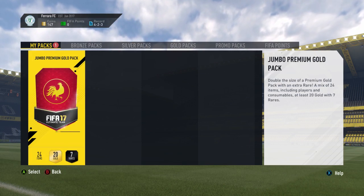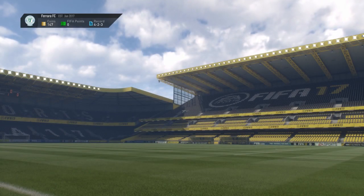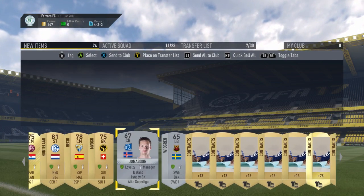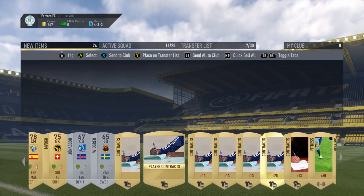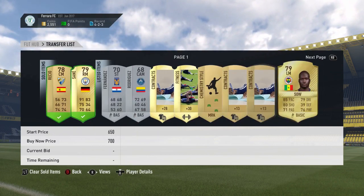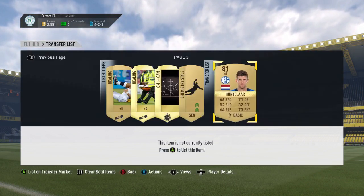Now opening the jumbo premium gold pack — it's actually seven rares, not three as expected. We got three rare players including Fenerbahce Sao and Sane, plus quite a few other cards including a leg healing card. This could be quite a good pack. We've listed everything up and already got two quick sales with Sane and Rico. Contracts, consumables, fitness, and chemistry styles are all up — hopefully everything sells within the next hour.